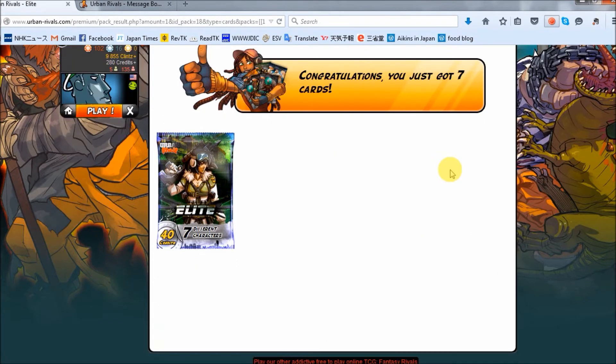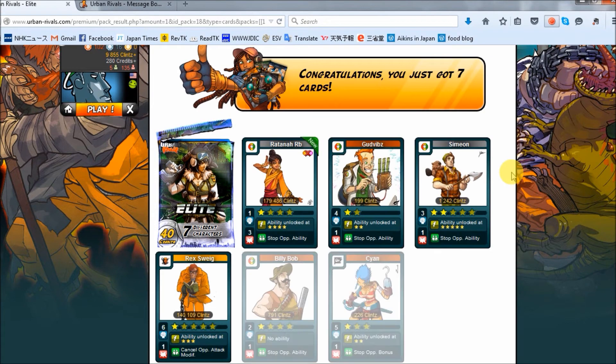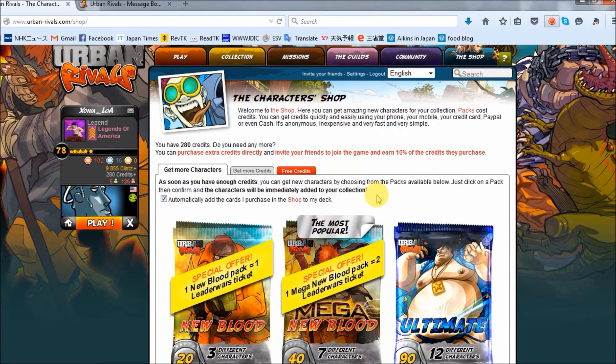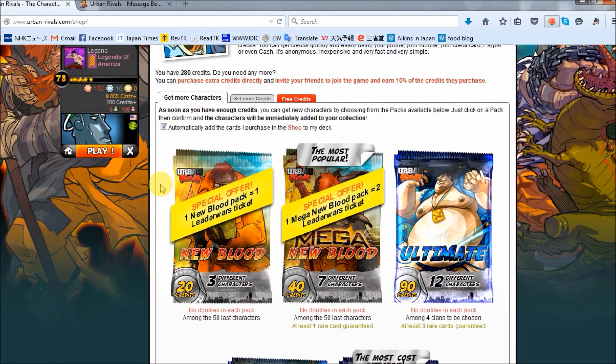1159 - two new ones! Oh come on Ratana - woo! Ratana! Oh my gosh - and Rex Swig! This is a magic pack - look at that! That's 300k in one pack! Absolutely made my night. I am flipping my mouse all over the screen! Doesn't even matter that the rest of the cards are under 1k - even though Simeon is a great card. Ratana RB and another Rex - excellent! I've still got 280 credits left to go!